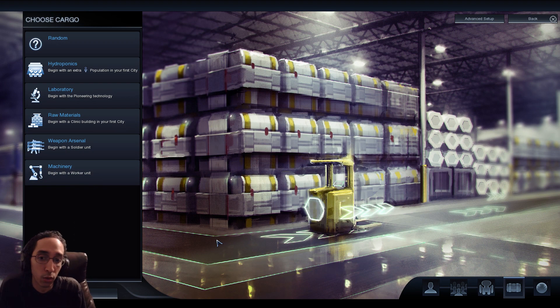For Cargo, you're probably choosing a Worker unit under Machinery, because you're not going to be attacking with one soldier at the very beginning of the game - I don't care what affinity you're choosing if you're brand new. Raw materials: a Clinic can wait until you can build it yourself; at that point it'll probably take only five turns. Laboratory/Pioneering is a good runner-up, as well as Hydroponics. Pioneering is also beginner-friendly; Hydroponics is more intermediate. Definitely go with Machinery.